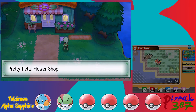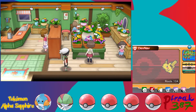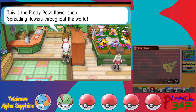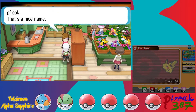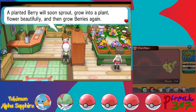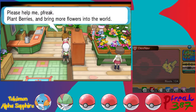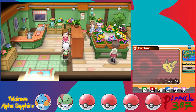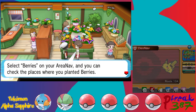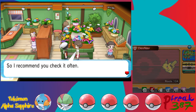Over here we have the Pretty Petal Flower Shop — let's go inside. The lady explains that berries grow on trees and thrive only in soft soil, so if you take berries you should plant one in soft soil. A planted berry will sprout, grow beautifully, and then grow berries again. She explains we can use the area map to check on planted berries — when berry plants sprout, berry symbols will show in the berry list of our area map. She recommends checking it often.